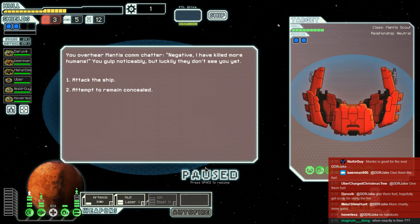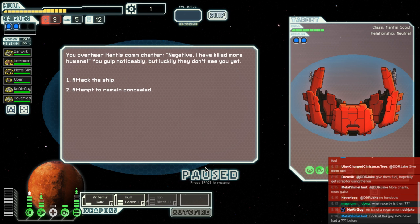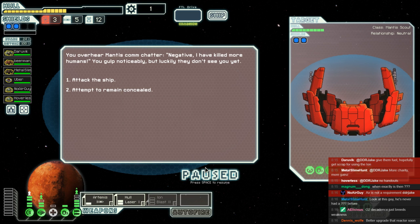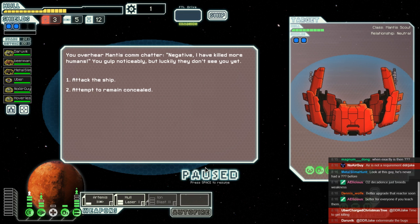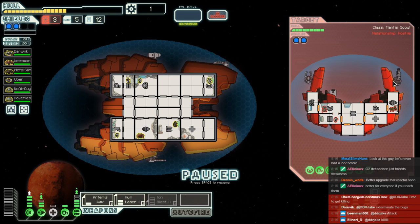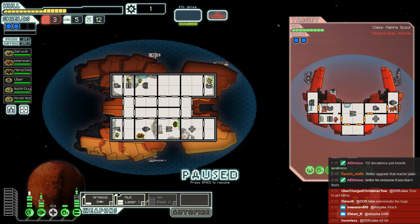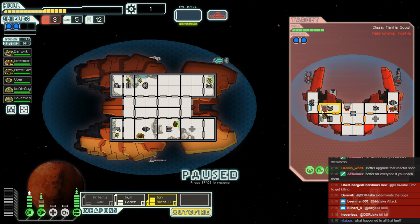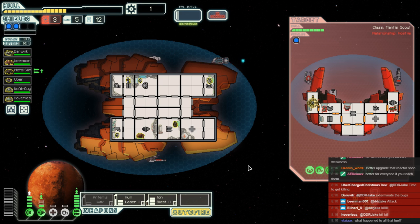Not so happy with the complete lack of fuel. We overhear some Mantis comm chatter — 'negative, I have killed more humans.' We gulp, but they have not seen us. We see that their weapon setup is not tremendously good, especially since we can ion blast through that shield and then hull laser them to death. Are we gonna kill them? They can't teleport on us, also worth knowing. Time to get killing. Exterminate the bugs. Only a couple of bugs and they only have a single firing heavy laser.